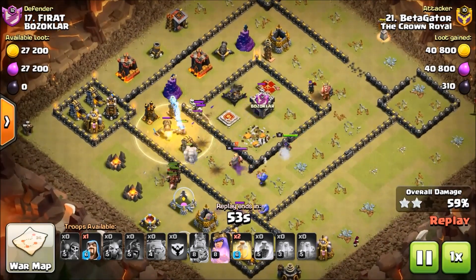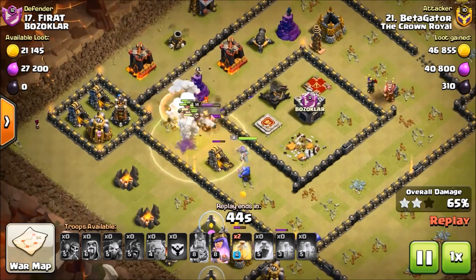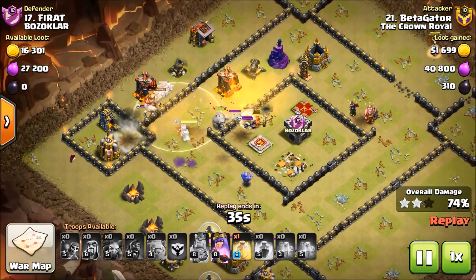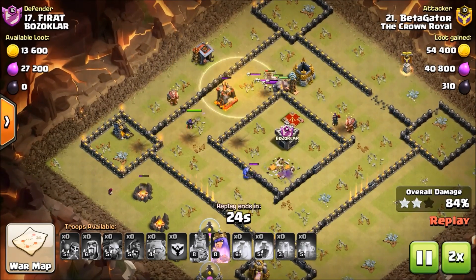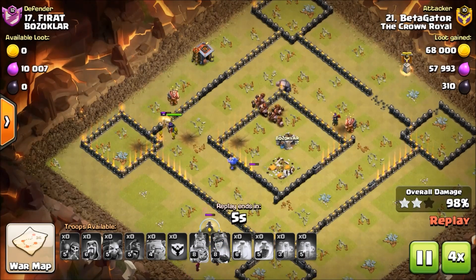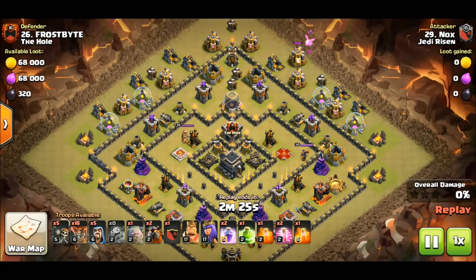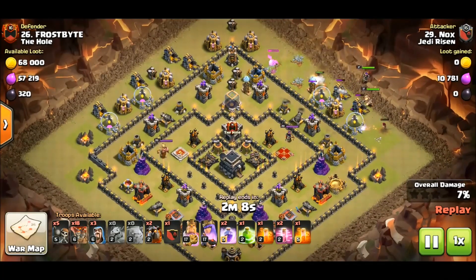We're going to switch gears on this last attack — I know every one of these was ground, but I've got a treat for you. If you're open to learning, you can in fact learn air at Town Hall Nine if you're willing to put some work in on friendly challenges. Alright, this last one is a cold-blooded GoBoLaLo by Nox of Jedi Risen. His heroes are a little above eight and nine — they're mid-level — but you can do this attack with heroes lower than this. It just takes good funnel dynamics: cut that funnel for the bowlers, get a couple of air defenses, and call it a day.